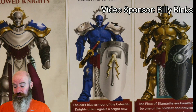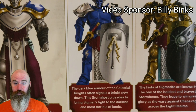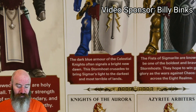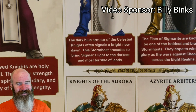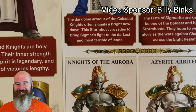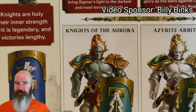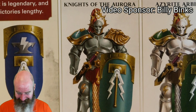Onto the next page we get Colours of the Stormhosts. Lord Celestant chooses both the colour of the plume on a Stormcast helmet and the tactics they use in battle. I'm going to focus on the Knights of the Aurora as a quick example — no Stormhost is quicker to reach battle; they are true masters of rapid assault and crush their foes before they can bring their weapons to bear. I picked these out because I just really like the colour scheme.